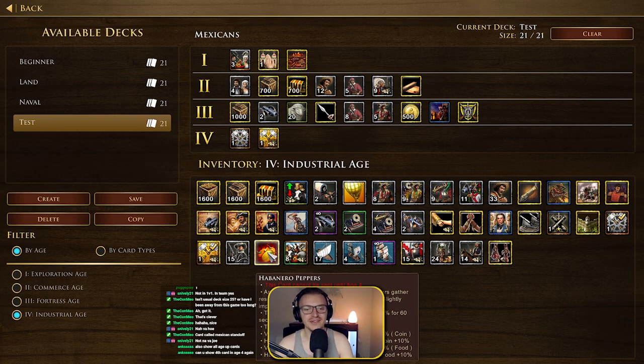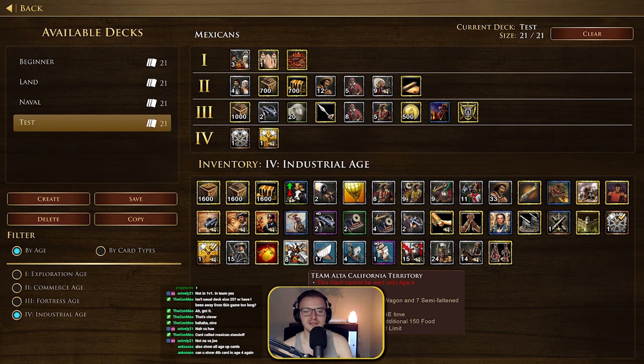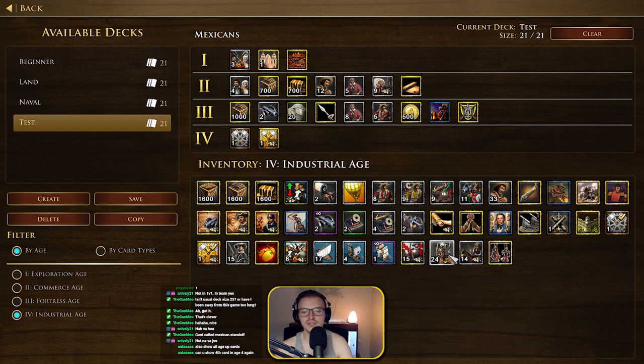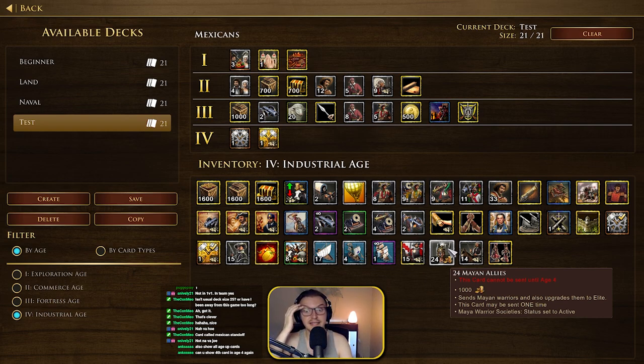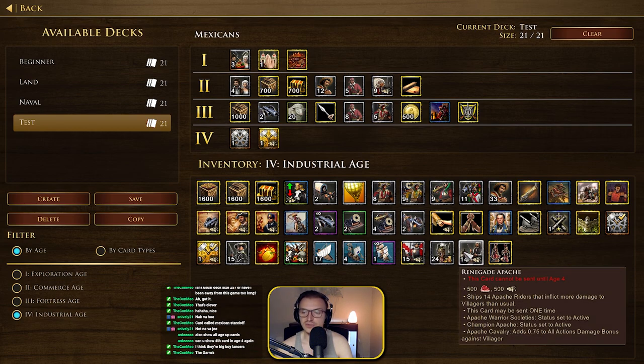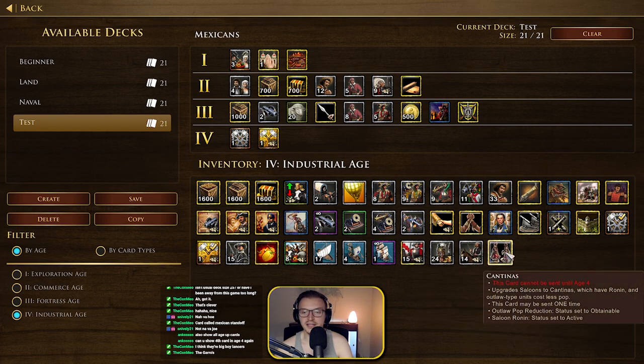The Habanero Peppers card — Villagers gather resources significantly faster from Haciendas, 100% for 60 seconds, and gather rates are increased permanently. There's a team card that ships one Hacienda and seven semi-fattened cows. Spanish Sympathizers ships powerful Garochistas and enables them to be trained at forts — that's probably the Royal Guard Dragoon unit. There are 24 Mine Allies available, and Renegade Apaches — those are Big Boy Lancers, similar to what you get with the States.